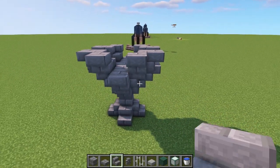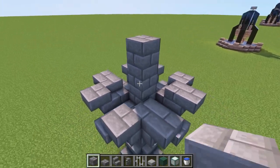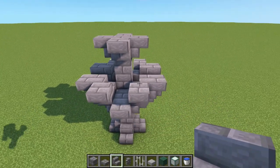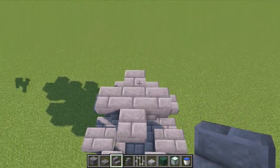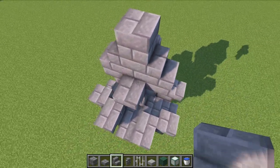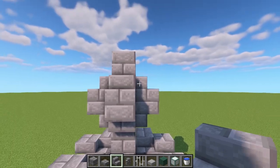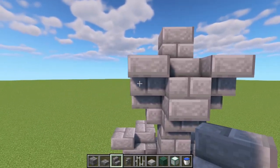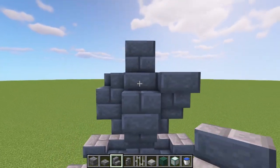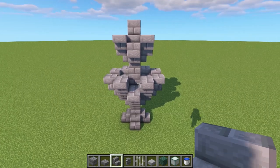Go one, two, three blocks up and then place an upside-down stair against the top of those. At the very top, place two more blocks in the middle, then normal stairs facing inwards on top of all those stairs. Because we've got stairs facing in on one side, place an upside-down stair against them and go around to the opposite side to do the same.